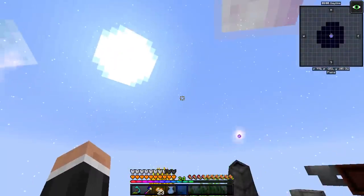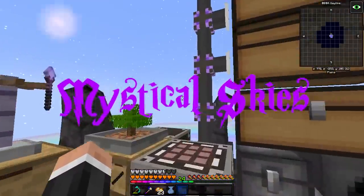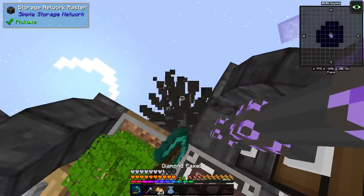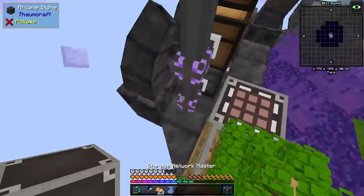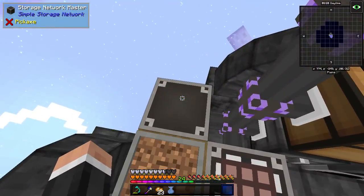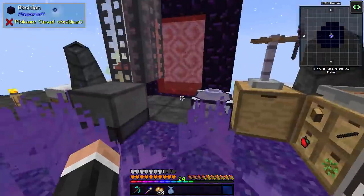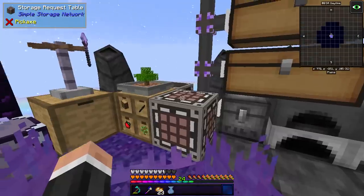Hello, my name is Ecto, welcome back to Mystical Skies. Last episode we got this - it keeps happening, I don't know why, but every now and again this freaks out anytime I reload Minecraft. Just reset and replace the storage network master - I don't know why, but there we go, it's back again. So if you get that happening, just reset and replace the storage network master.